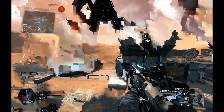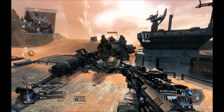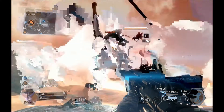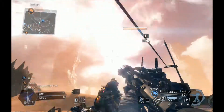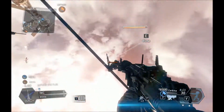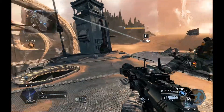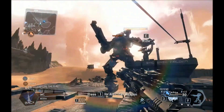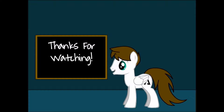It looks absolutely hysterical. You're going to see it from my point of view, and that's what it looks like from the ground. I really want to see someone else do this in a public match because it was absolutely hysterical for me. I wonder if anyone actually thought I was hacking in that game — I did go 13 and 1, or something like 14 or 15 and 1. But I'm not hacking. Please don't report me. This is a complete accident. I did not mean for this glitch to happen — it's just really, really funny.